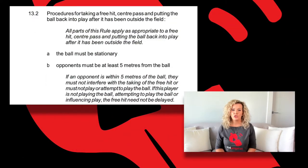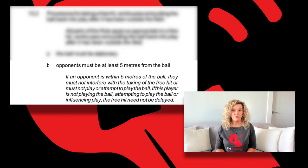Here are the rules. First off, rule 13.2B requires that for free hits, opponents must be at least 5 meters away from the ball. If an opponent is within 5 meters of the ball, they must not interfere with the taking of the free hit, or must not play or attempt to play the ball. If this player is not playing the ball, attempting to play the ball, or influencing play, the free hit need not be delayed.